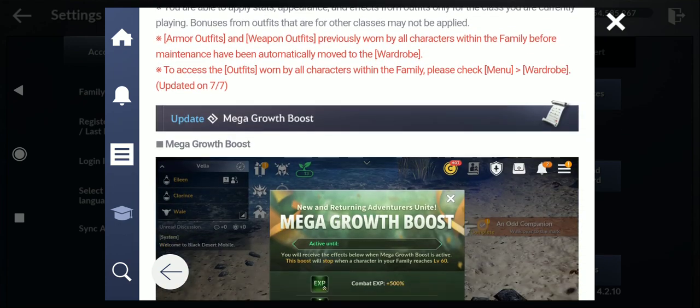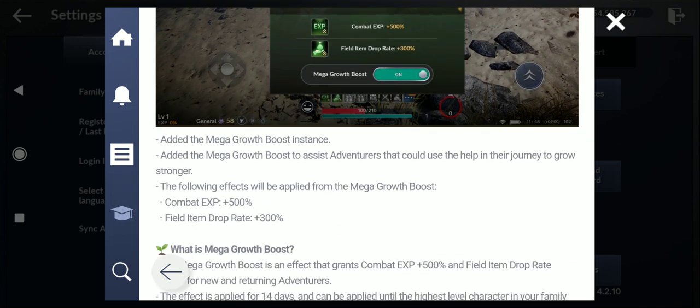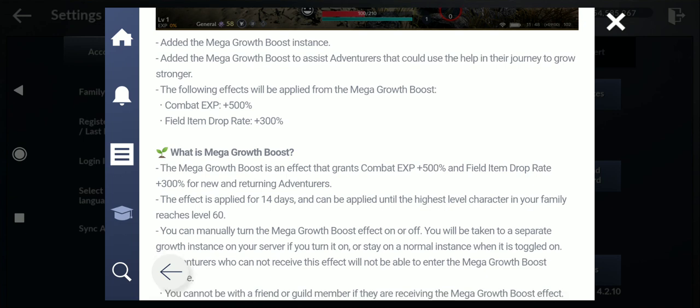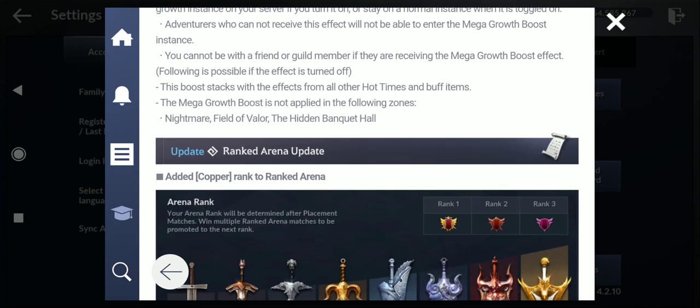There's the wardrobe and mega growth booster — 500 combat experience and 300 field item drop rates. This applies only for new adventurers and returning players, and lasts 14 days, or until the highest level character in your family reaches level 60. This boost stacks with all hot time and buff item effects — so 500 plus 300 on weekends plus all scrolls and hot times. It also applies in Nightmare Field of Valor and Hidden Banquet Hall.